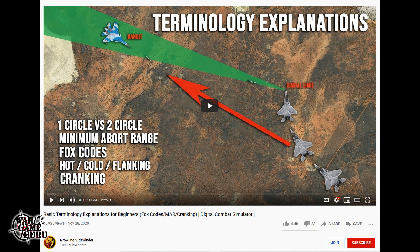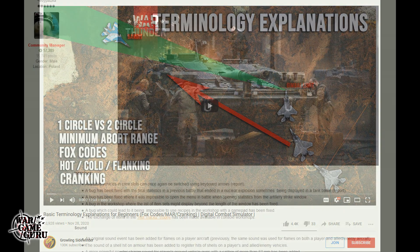They came out with a video that was really pretty cool — basically basic terminology explanations for beginners: Fox codes, mark, cranking, all these different terms you're going to find used in Digital Combat Simulator. It really does cover everything rather well. So if you're curious about fighter pilot jargon — Fox 1, Fox 2, Fox 3, BVR, hot, cold — this video goes into detail. It's about 17 minutes long and definitely worth checking out. I'll throw a link in the video description.